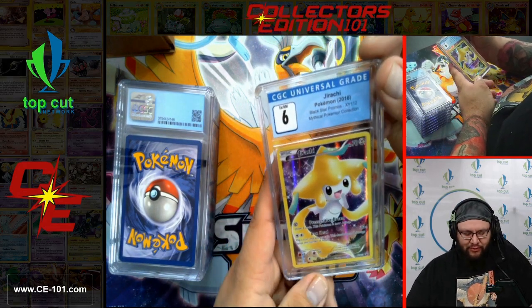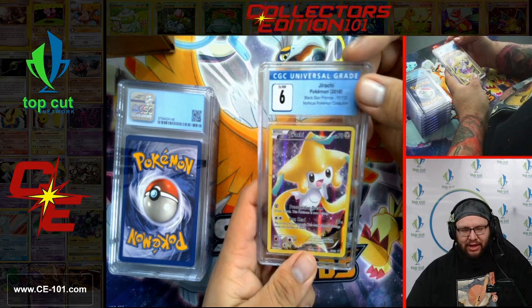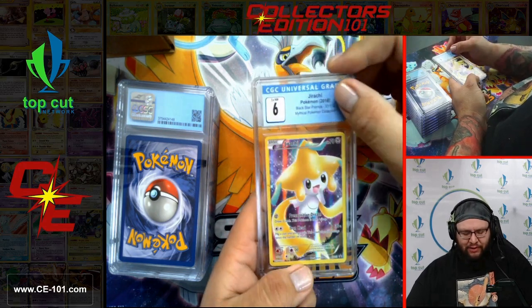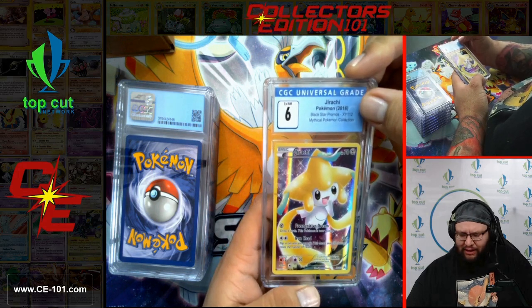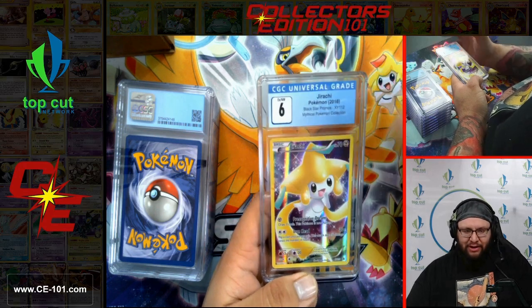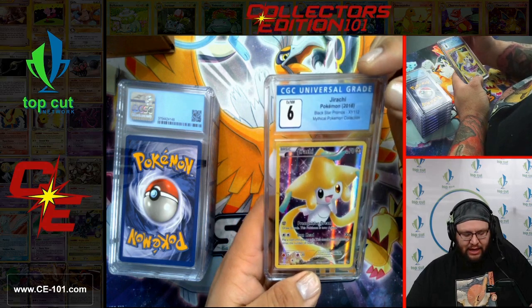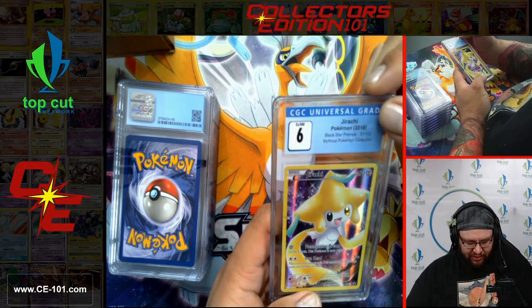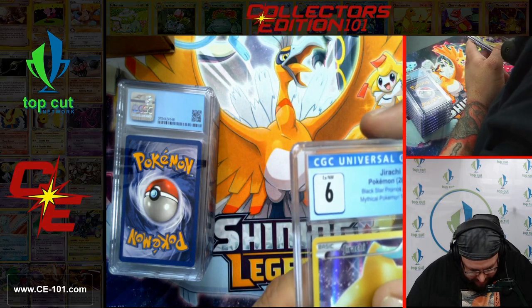Moving on — a beautiful Jirachi from the Mystical Pokemon Collection. These came in little mini tin packs — you would get this promo, a pin, and a couple packs. I want to say it was Generations at the time — correct me if I'm wrong in the comments. This guy came back at a 6, which is weird. I don't know if you can see this on the camera, but right here — it almost looks like there's something in the case. If that is why this got a 6, I'm going to be a little upset. They couldn't just brush that off?